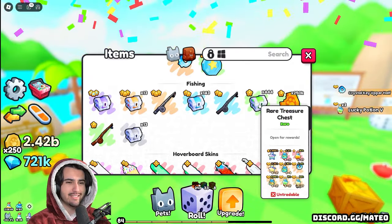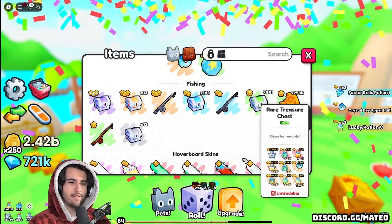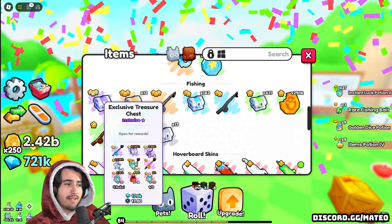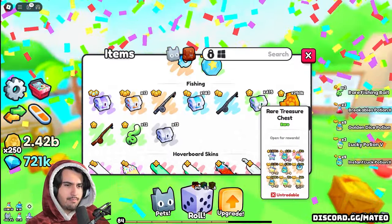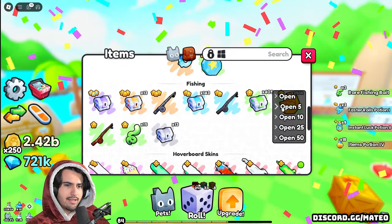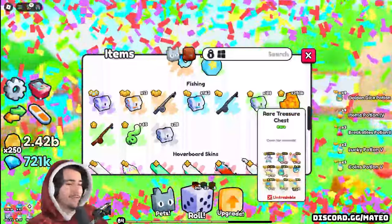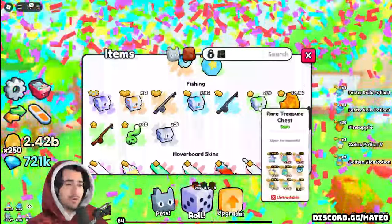We just got a crystal key half off the bat. We definitely want the epic chests and the epic baits as well because the epic bait allows you to get the higher tier stuff. We got nine instant luck twos — that's pretty good. Fishing is just so good. I honestly don't know why Big Games made this so good. As a free-to-play player, it was so hard to get all of this stuff before and Big Games just made it so much easier.